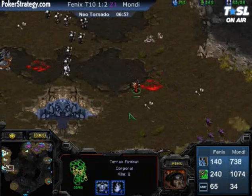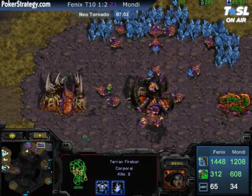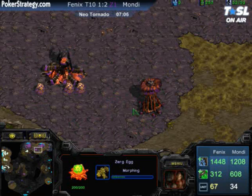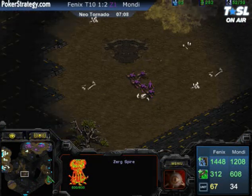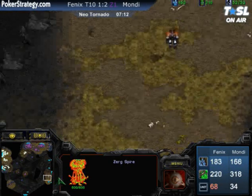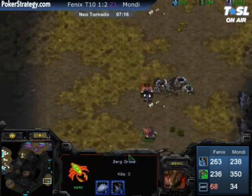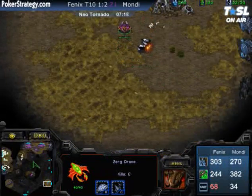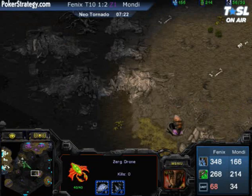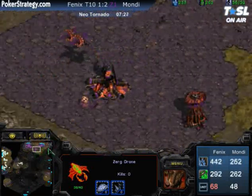The Zerglings are trying to get a little bit aggressive, and the Firebat pulls back to make sure nothing bad happens. Here comes Phoenix's SCV checking everything out. And look at this amazing timing — Mondragon's Mutalisks are almost done, and Phoenix is pulling back just in time to get back to his base. This is really obnoxious harassment, delaying that drone as long as possible.